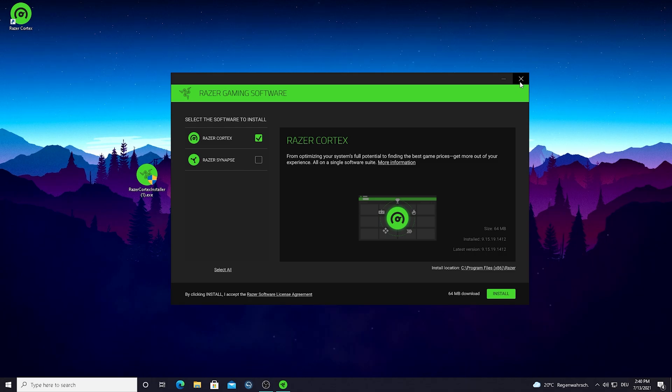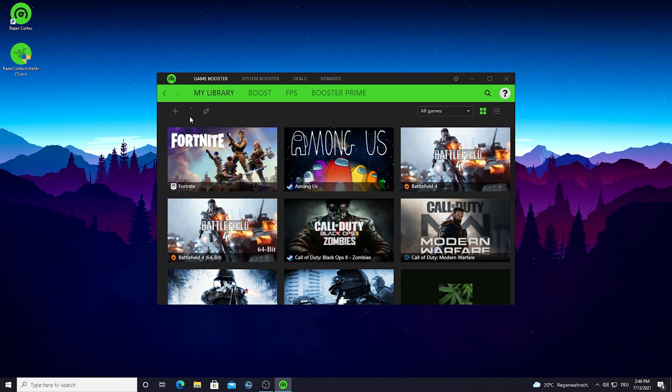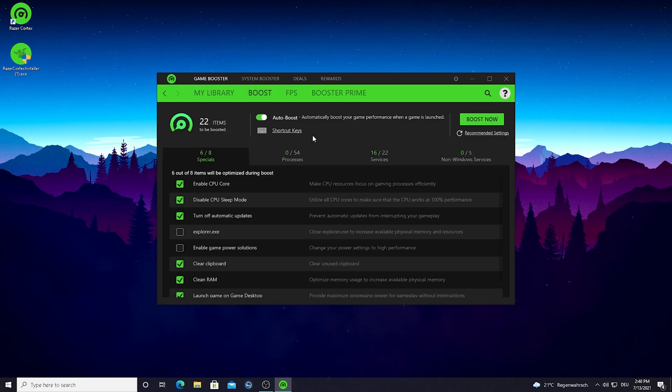This is how Razer Cortex looks on stock settings — you'll land straight in the game library. If you don't have Fortnite or whatever game you want to boost listed here, just hit 'Rescan' and it'll search your PC for all the games you've played. We can see Fortnite is here, so we're going to click 'Boost Now' — because this is where the magic happens. As you can see, we've got 22 items to be boosted, which is really good.